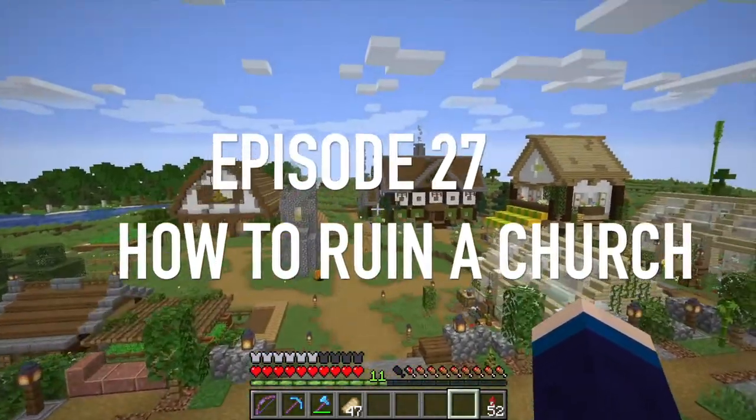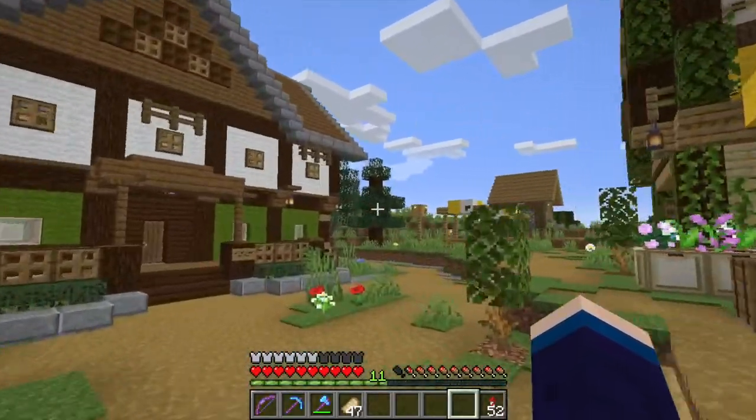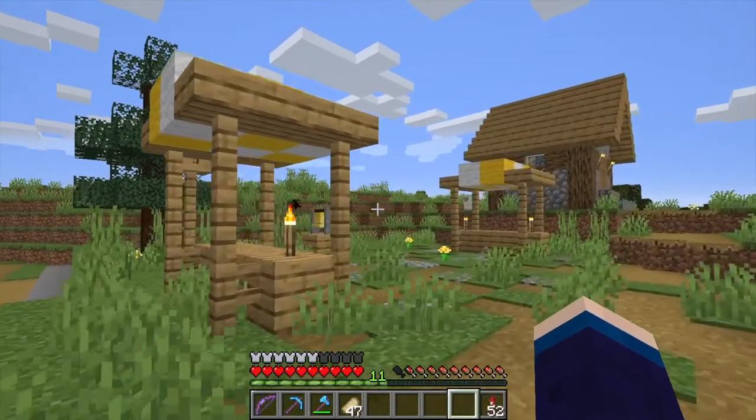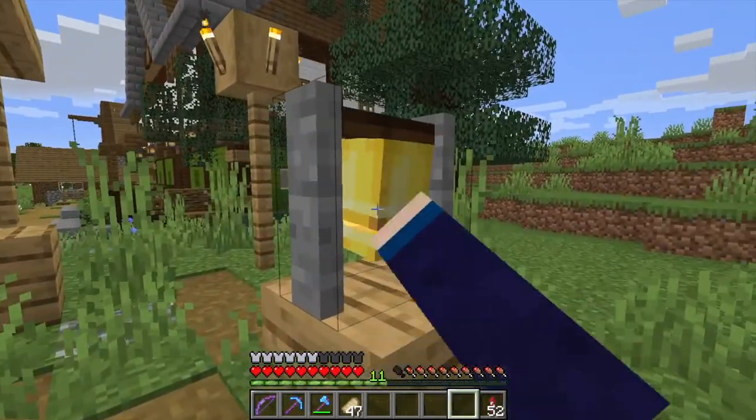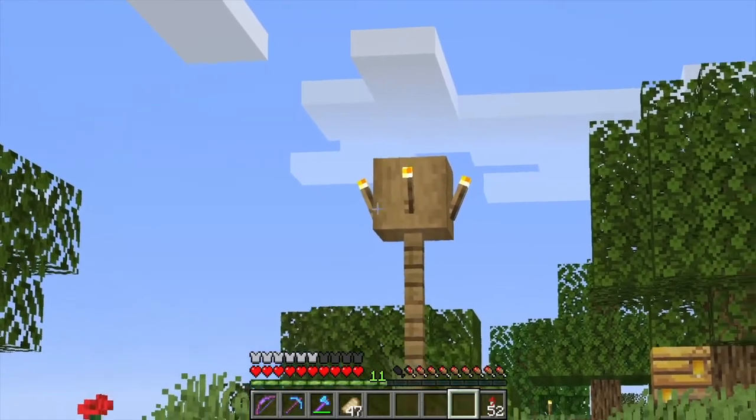Now, there's still some remnants of this being a Minecraft Plains village. If you come around here, we've got this old little market square. This is original, complete with a bell. And over here, we've got an original streetlight.